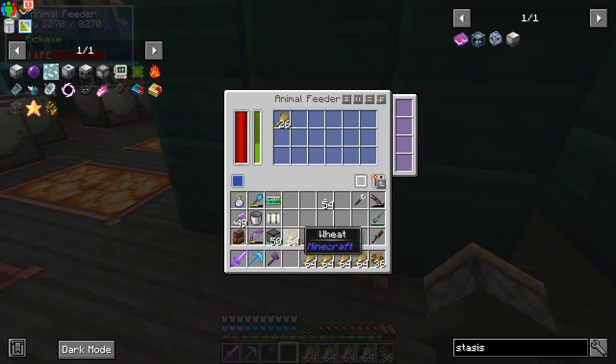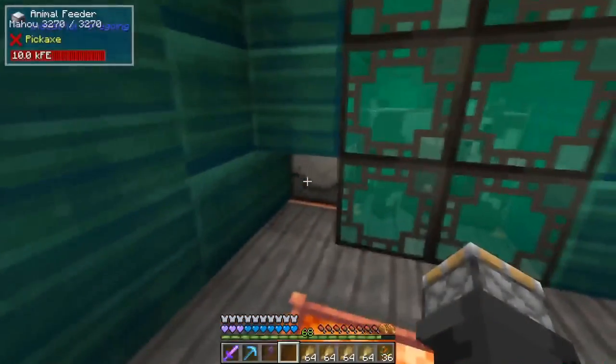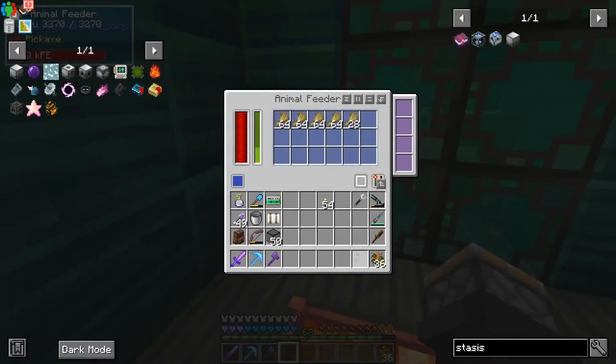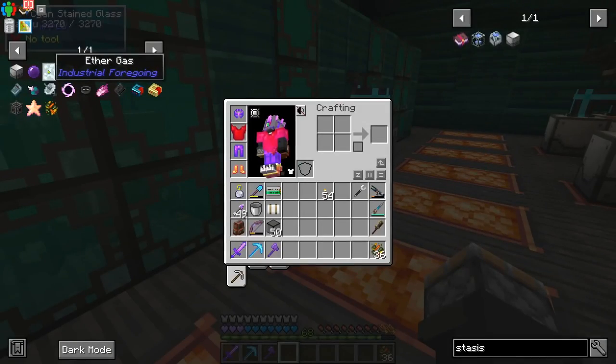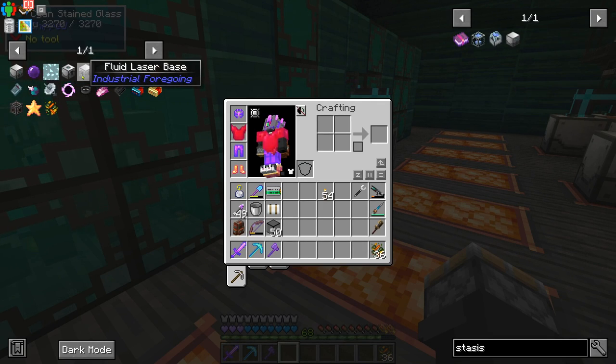Don't judge me. I needed a week to make more pink slime for what we're going to do in today's episode. We're going to work on getting ether gas, and we need pink slime to make the stasis chamber and a fluid laser base.